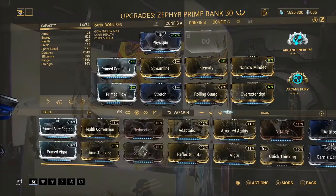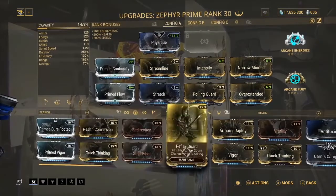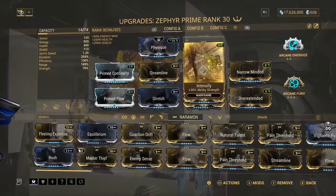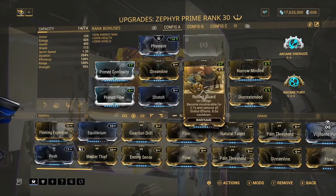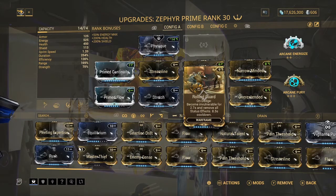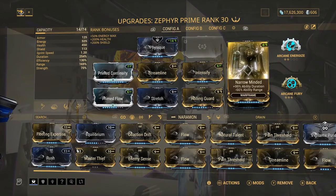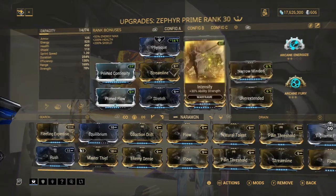You could swap Intensify for Vitality or Prime Sure Footed if you have it - put whatever mod you want there. Rolling Guard is on here just in case, because Turbulence only blocks projectiles. Melees can still damage us, so things like Butchers and Acolytes can still kill you. Rolling Guard definitely helps in those situations. Next we've got Overextended for range - 90% ability range is enough. And Narrow Minded for duration, because we want a good duration on Turbulence and Tornado.